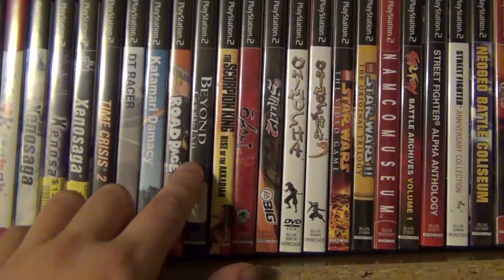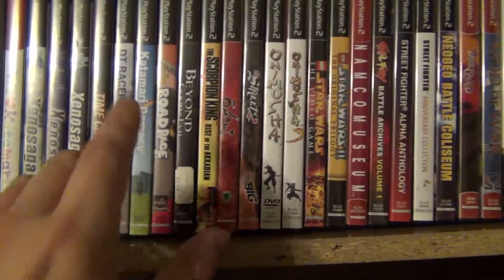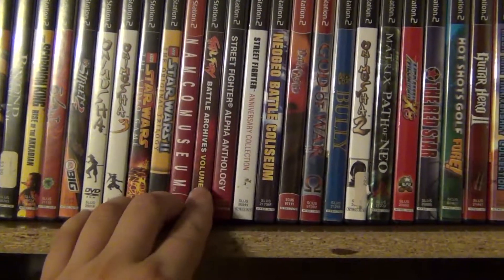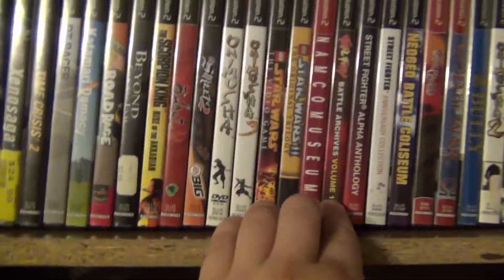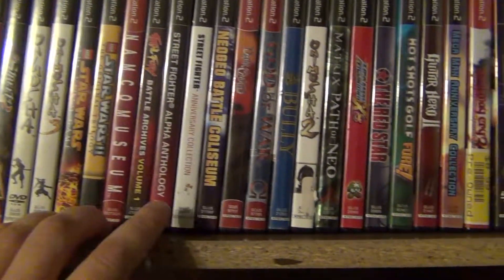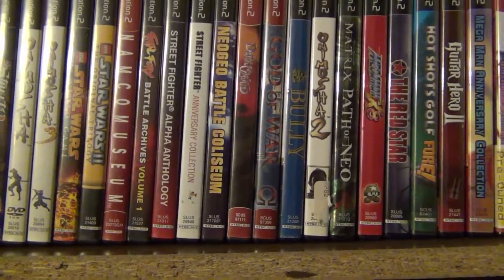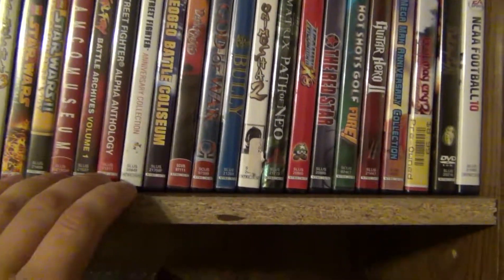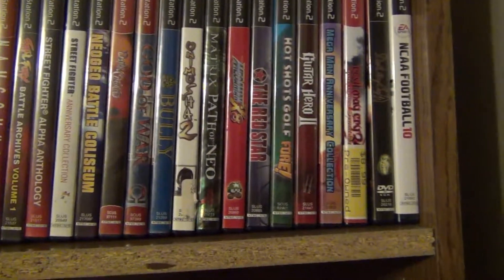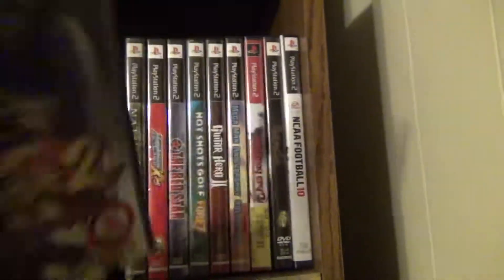Beyond Good and Evil — I hear it's a really fun game and it's getting a sequel. On the shelf there's some Star Wars, Speed for Alpha, Fatal Fury, Street Fighter — some good fighting game compilations. Also Dark Cloud, God of War, and Bully.